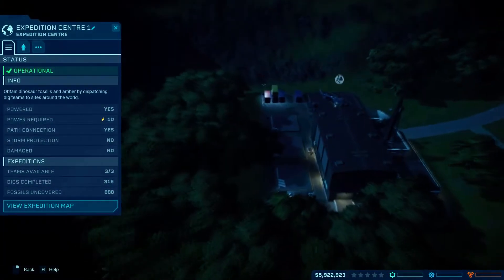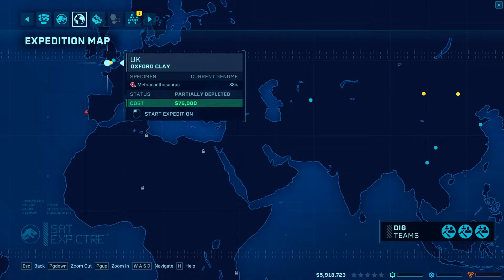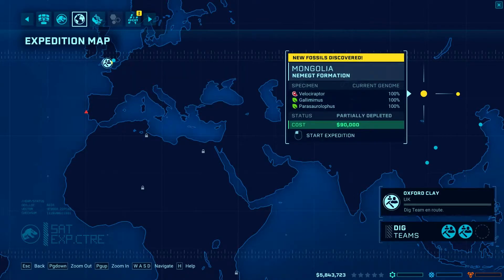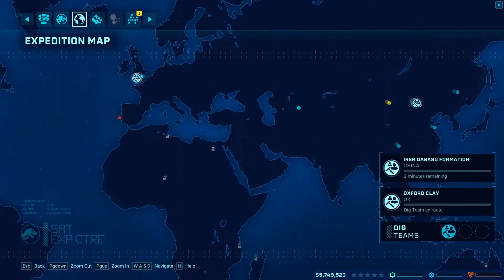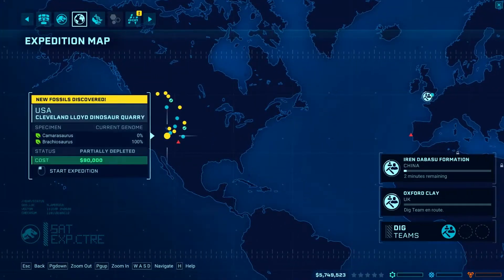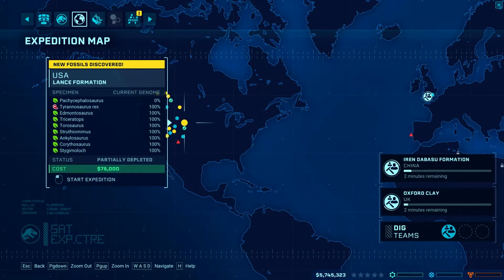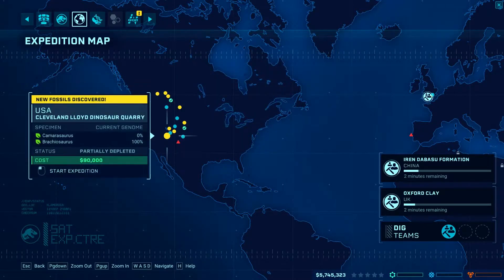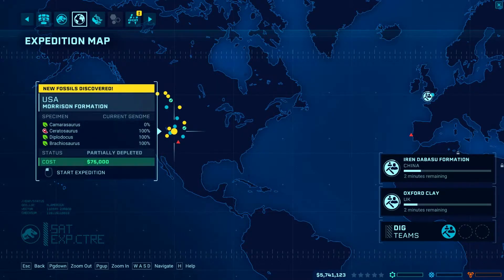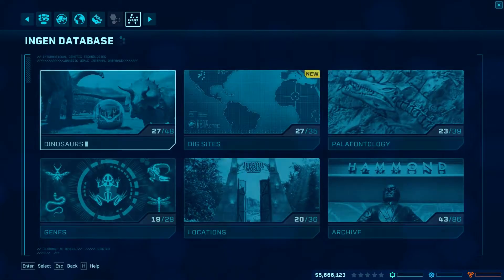We can send these guys off on the expedition map. We've got Polycanthus — we can get that. We'll also get Metrocanthus. We've got Camarasaurus, Pachycephalosaurus, and Chasmosaurus — we'll send teams out for those.